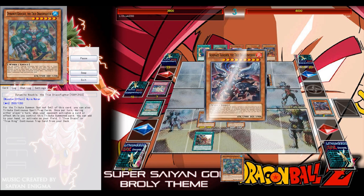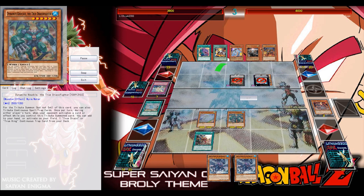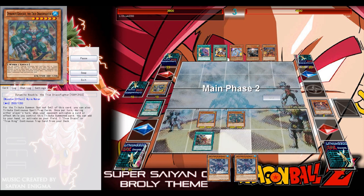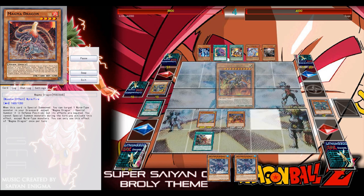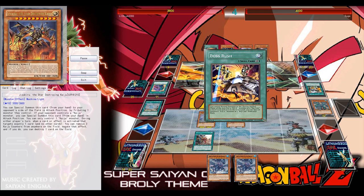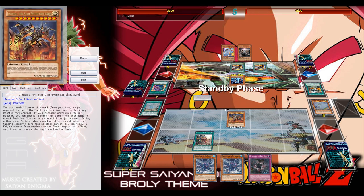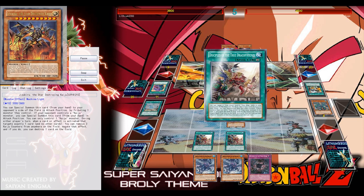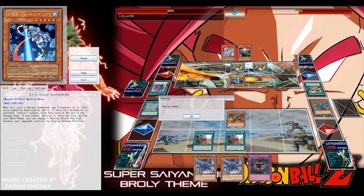My Dragon Reborn brings something back from the grave. My plan is to re-establish my graveyard to enable Pot of Desires and have follow-up plays with two Water True King monsters in hand. The Water Draco Fighter is on my side of the field — if the opponent activates any card effect, I can search the trap. He has another Kaiju so no searching, but he has no back row and no hand trap, so I can go for game. He scoops since he knows what's coming.